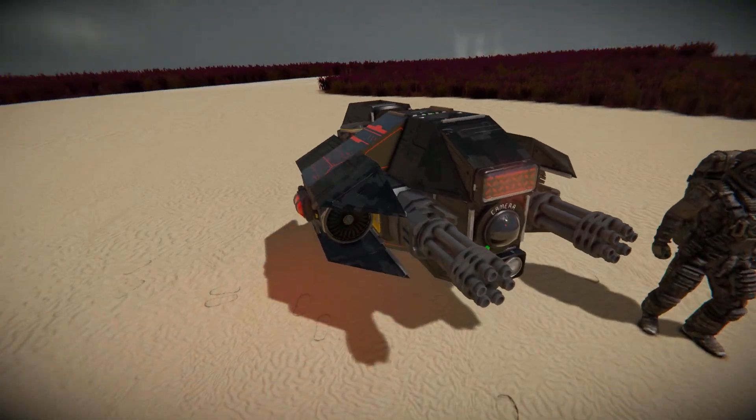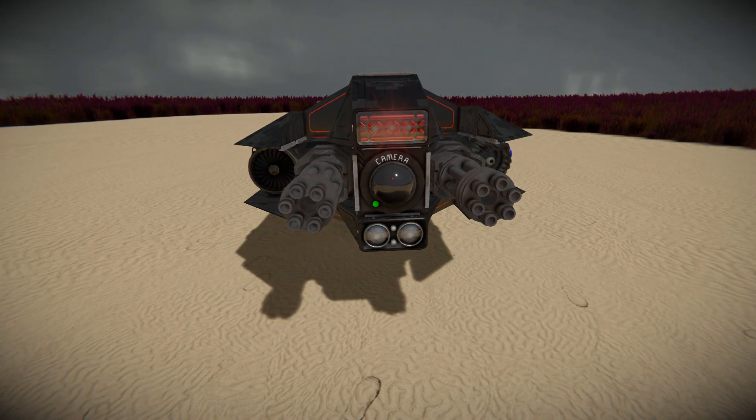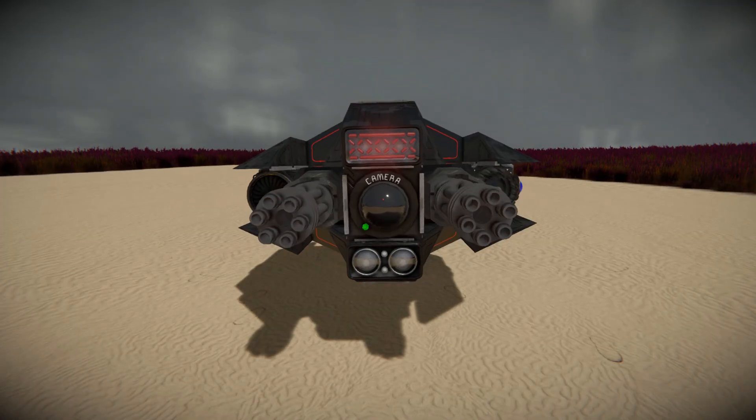Moving around to the very front for a brief look around the outside. Front and centre is our camera for how we're going to use the drone, fly it around, and precisely aim where we're going to be firing our gatling guns. Just above there is a Wasteland Spotlight, which is the ominous red light that comes from this drone. We can also see our gatling guns and two atmospheric thrusters on the side to help us stop and move forwards, and a regular spotlight right below our camera to help light up the darkness.